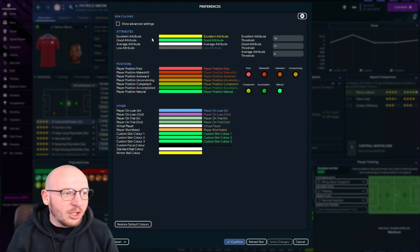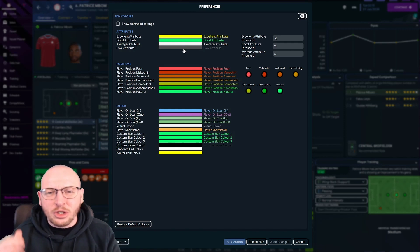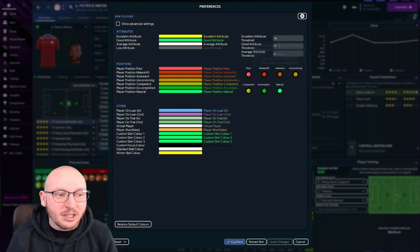We're looking at the attributes section. Within here you can adjust the thresholds: if someone is excellent at an attribute, it is yellow on mine; if they are good it is green; average is a grey; and low attributes are a dullish grey because they almost disappear from your quick glance. The excellent attribute threshold is currently 16 out of 20, good is 11 out of 20, and average is 6 out of 20.